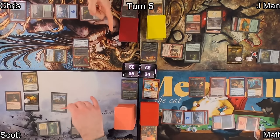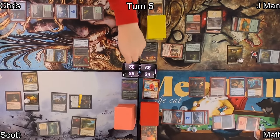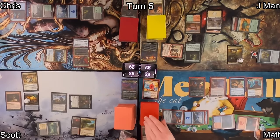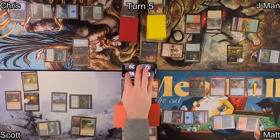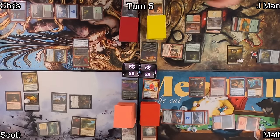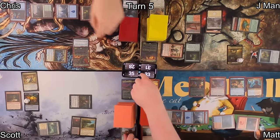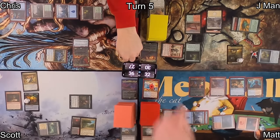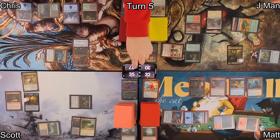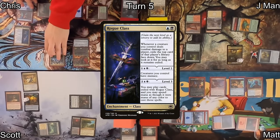Scott attacks with Rankle — asking Chris if he has any flyers, Chris says 'yes, my fists.' When Rankle connects, each player discards a card, loses a life, and draws a card. Chris drops to 29. Because Matt drew a card, Niv-Mizzet triggers, pinging and killing Scott's Zulaport Cutthroat. When Zulaport died, each opponent lost a life and Scott gained one. Scott's Life Insurance also triggers, costing him a life to make a Treasure.